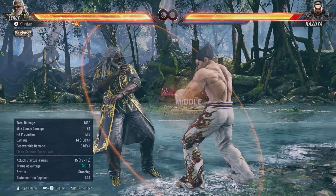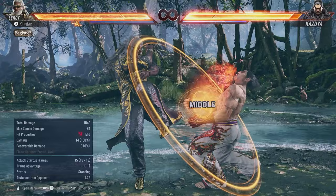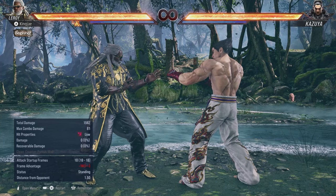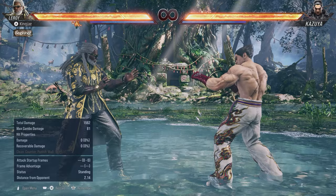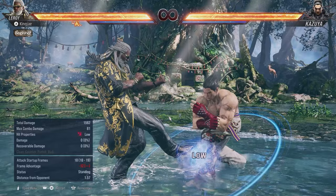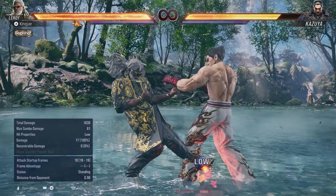2-1-2 has a built-in parry — I'll talk about it later. 3 is a good mid poke. If you don't want to get into your heat engager, you can delay, but be careful because the last hit is minus 14 on block, and you don't want to get launched for that. You also have sidestep 4, which I think is a good move.